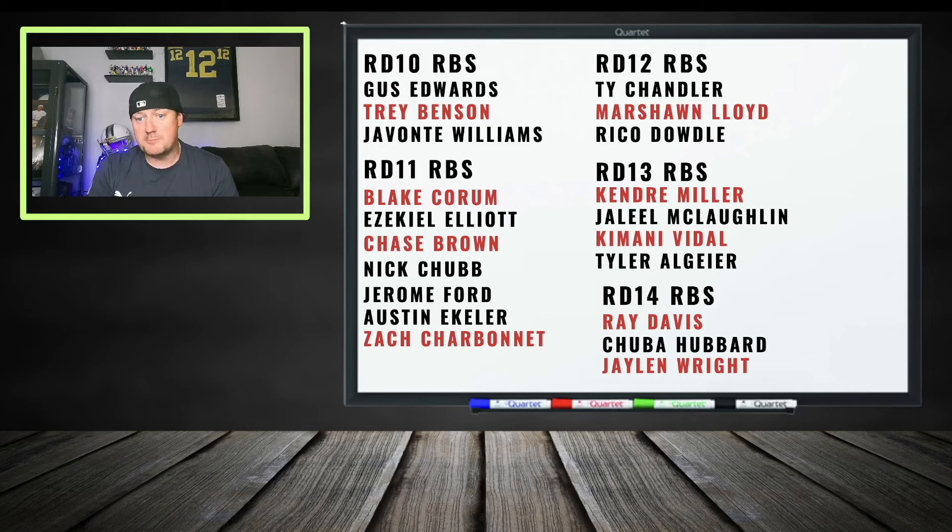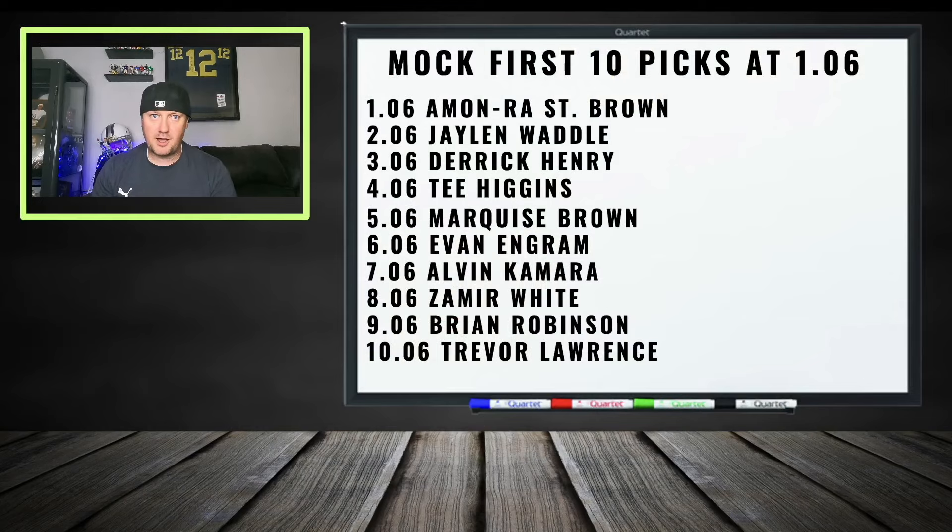In rounds fourteen-plus, get guys who give you complete upside. Chuba Hubbard is falling in drafts but may get early-season opportunities if Jonathan Brooks starts on the PUP list. Ray Davis is a rookie who might get more opportunity than realized. Jalen Wright has 4.3 speed on a very explosive team. At this stage, you're taking shots at the piñata — you're not trying to get it right, you're trying to get lucky and win the league with these picks.